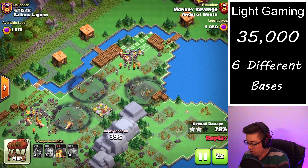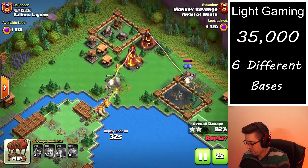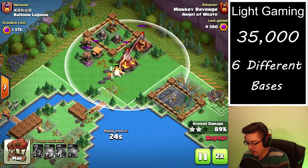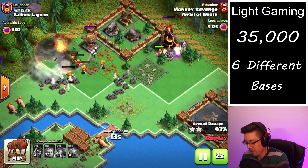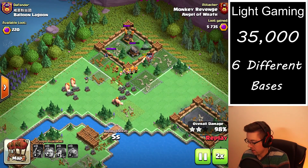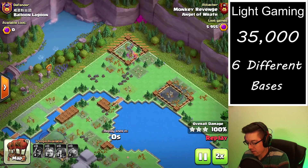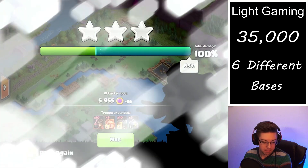Once those rocket artilleries go down there's not really anything left to defend. We've got the inferno towers, but as you can see we have a whole army approaching and this base got wrecked. We bust through the wall and take out that air defense, and we even get a bonus 96 points.